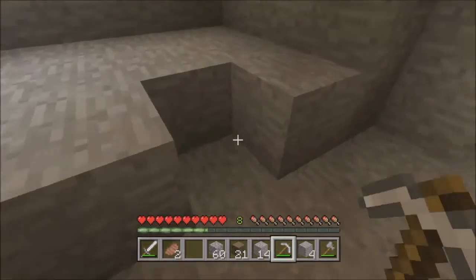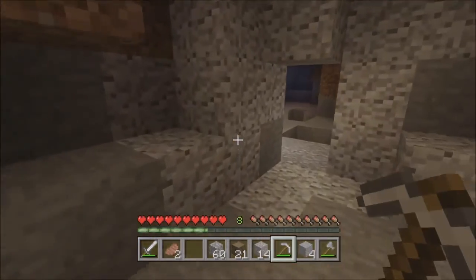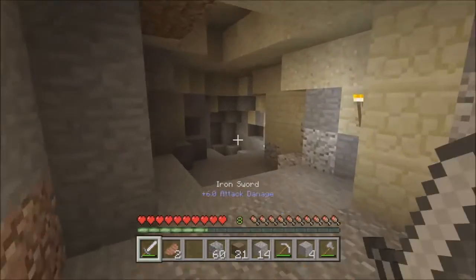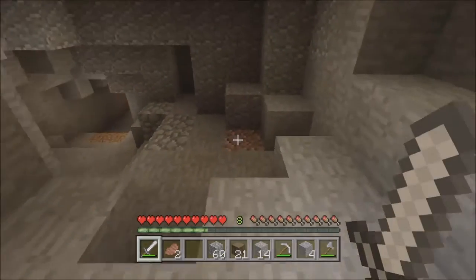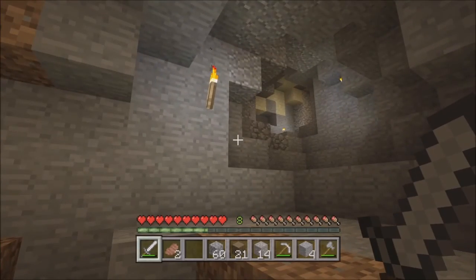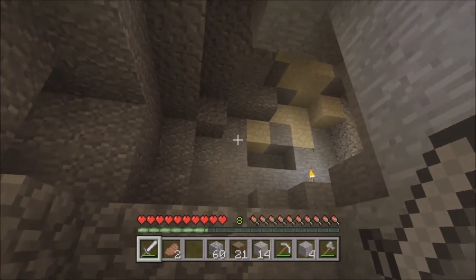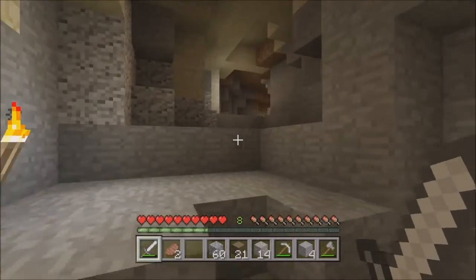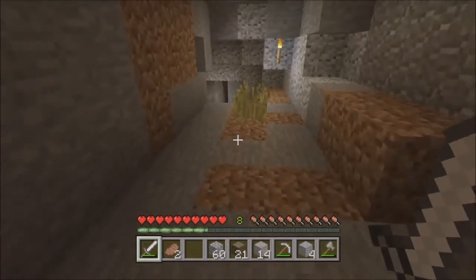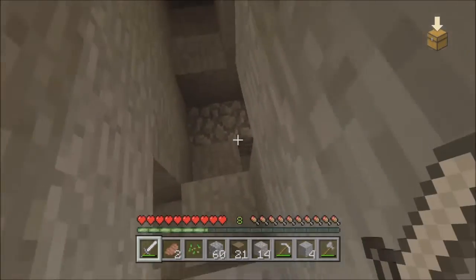Yeah, that was lava — I'm dumb, guys. Let's just do it, let's just take it on and see what we can find. Wait — what is going on up there? Got skeletons killing dogs. Hopefully it's not my dog — I just got my cute little doggo. I'm gonna name him Frank, Frank the Dog!